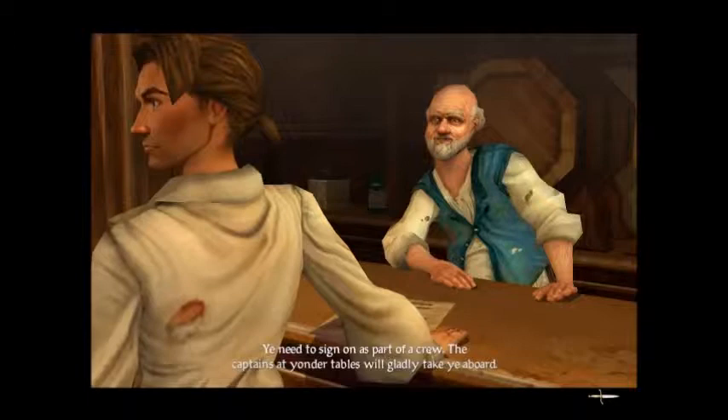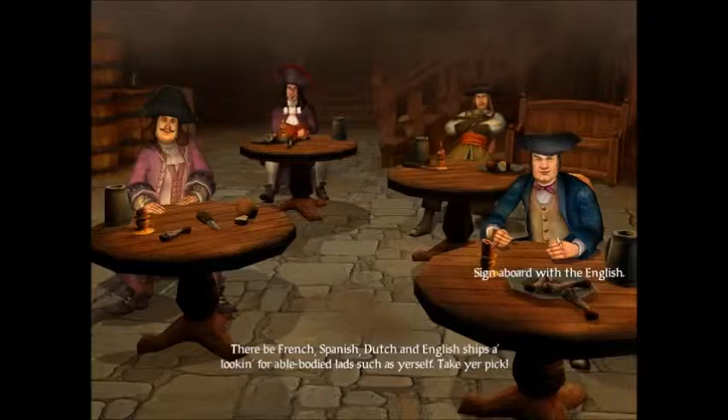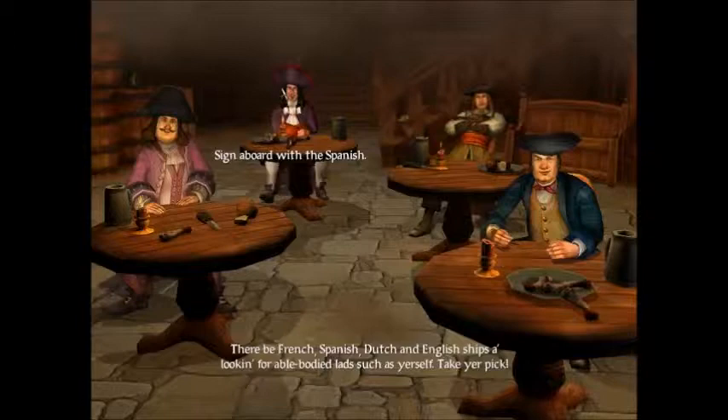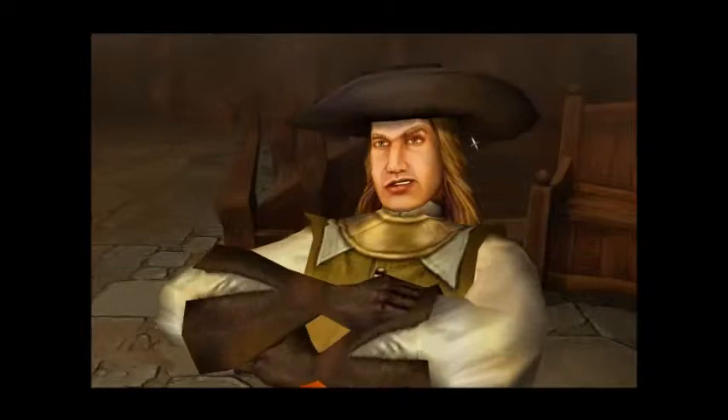You need to sign the papers as part of the crew. The captains at yonder table will gladly take you aboard. There'll be French, Spanish, Dutch, and English ships looking for able-bodied lads such as yourself. Take your pick. We have the English, of course, French, Spanish there in the back looking mischievous with his big pompous hat. But we're gonna go with the Dutch. I like playing as Dutch — they're kind of like the underdog, they don't have that many settlements, and it's enjoyable to play as them in my opinion.